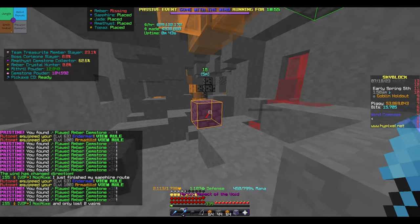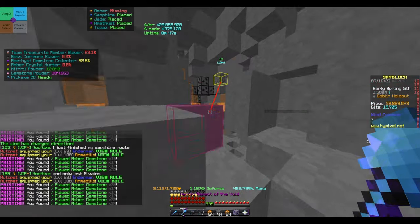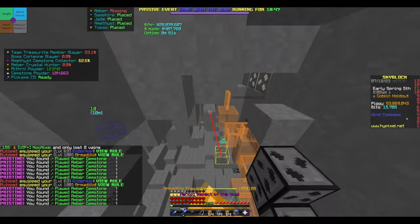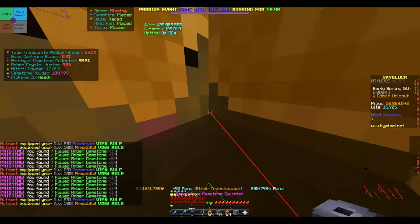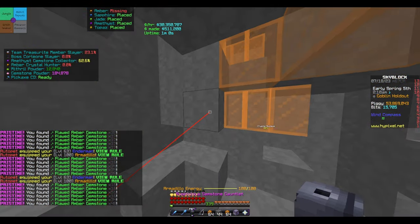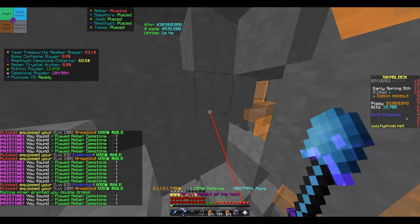All you do is summon your armadillo after you warp onto any of these platforms. Then you spin left to right — do not look up and down, just left to right, swipe left to right. And just like that you can be making 30 mils an hour. My rate is actually 30 mils an hour with that.